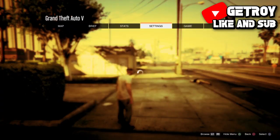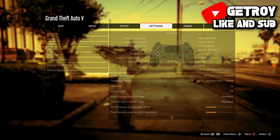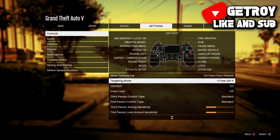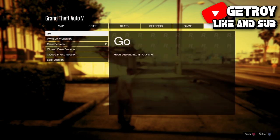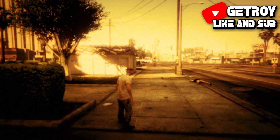To begin with this glitch, you want to be in story mode. From there, go to settings and set your aim to free aim — as you can see right here, that's how you do it. Once that's done, go ahead and start an invite-only session.